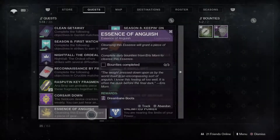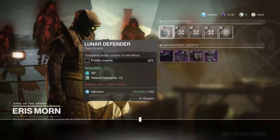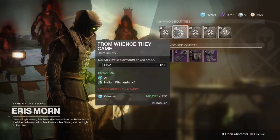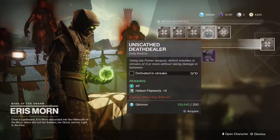Hello everyone and welcome back to another video for Destiny 2 Shadowkeep. Today we'll be looking at the Essence of Anguish which can be acquired through the main storyline. I'm going to teach you guys the best bounties to do for this. I was actually going to make a whole video on the separate bounties, which I will do in the future, but we're going to cover the essences first.